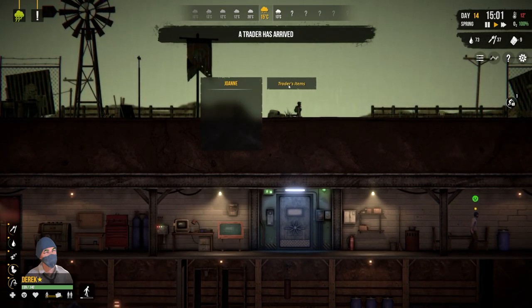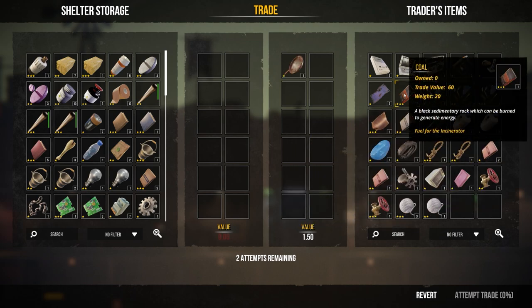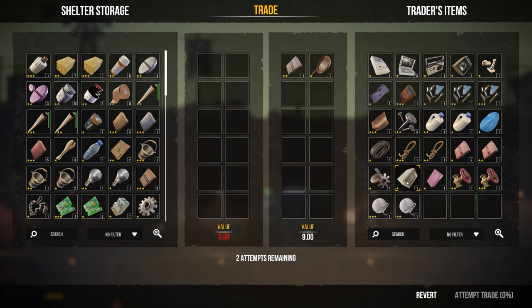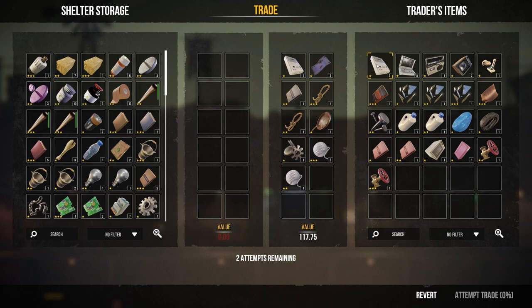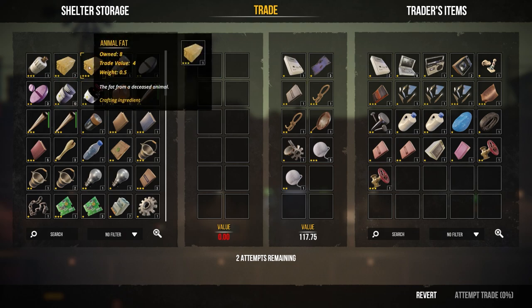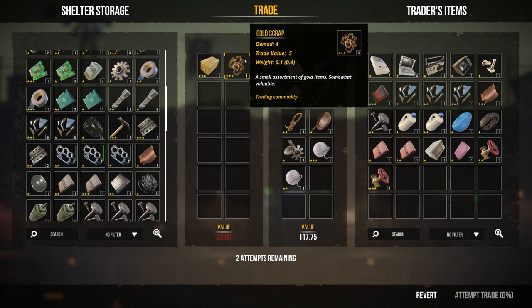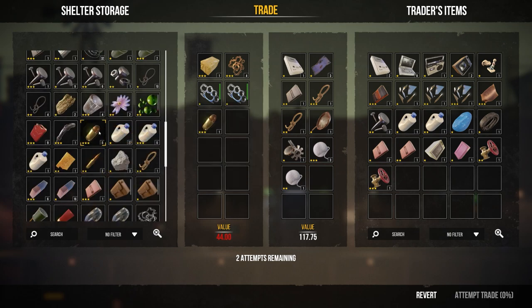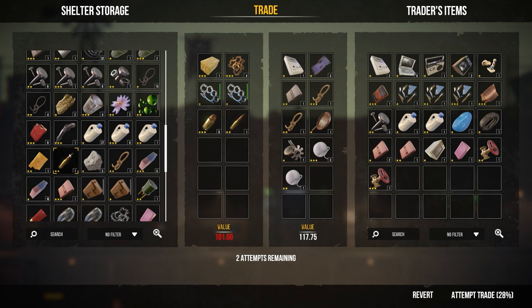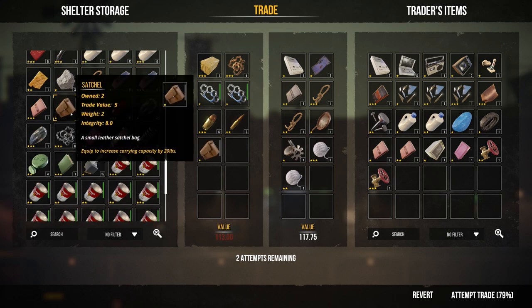A trader has arrived - let's have a quick look. They've got all manner of things. We're going to take probably the rusty frying pan, we'll take the cement, probably the wool and some of the rope. We've got some animal fats, some gold chains, gold scrap. I'm going to trade over a couple of knuckle dusters because we don't really use them all, and bullets as well. Satchels too - or do you want to repair them? No, I think we're on child's backpacks these days.